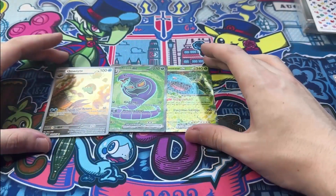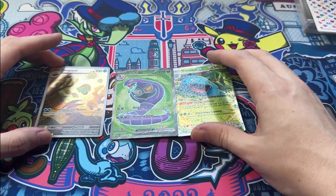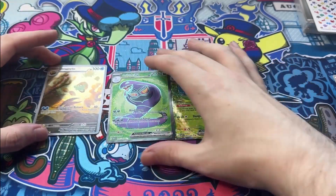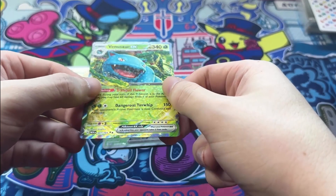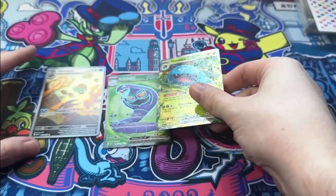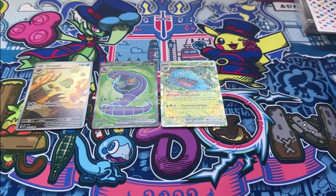Okay, Elite Trainer Box wrap-up: we got three hits — literally the same as the Battle Box I pulled. We got a full art card, an EX, and then an EX with the sparkly star pattern that feels so much thicker. I like the feel of it though, feels really good. Next time we'll be opening the binder collection. At least we got some cards — I pre-order stuff and it just never arrives or gets cancelled. Thanks for watching, I'll catch you guys next time, have a great day, peace!